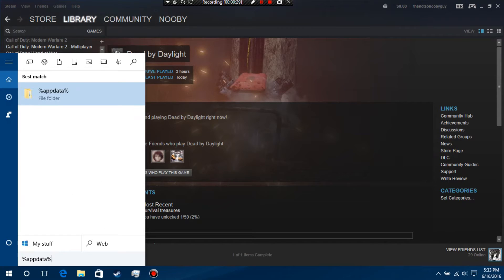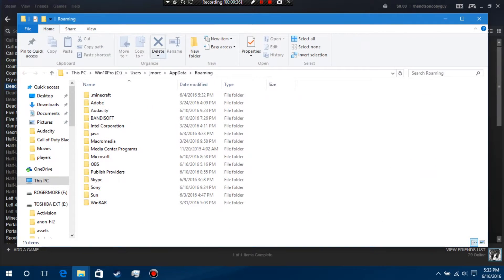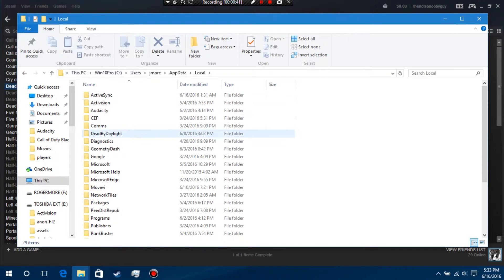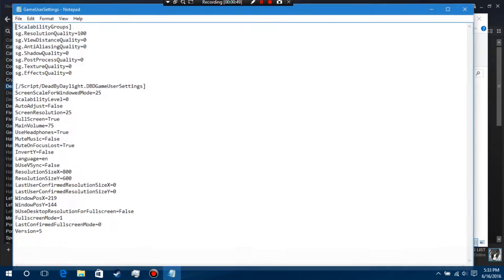Then go to the Start menu, or your Windows menu — whichever version of Windows you have, 7 or above, you must have Windows 7 or above. Type %AppData% (that's Shift+5, then 'AppData', then Shift+5 again) and press Enter. It'll bring you to the Roaming folder — nothing there, so click back to AppData, then click Local. You'll see Dead by Daylight. Click Save, then Config, then WindowsNoEditor, then GameUserSettings.